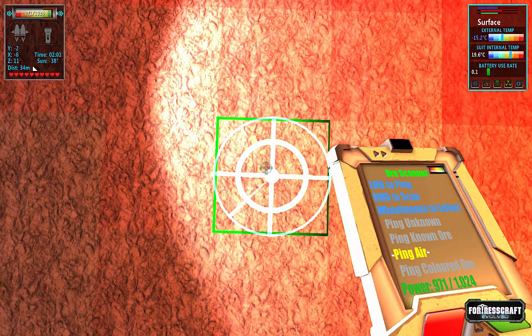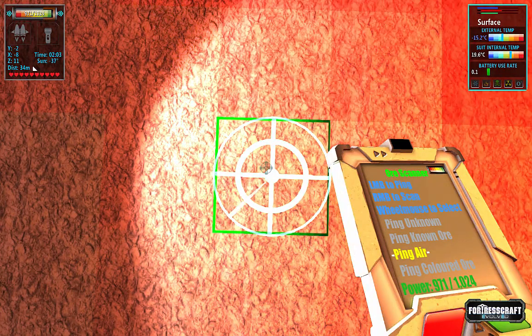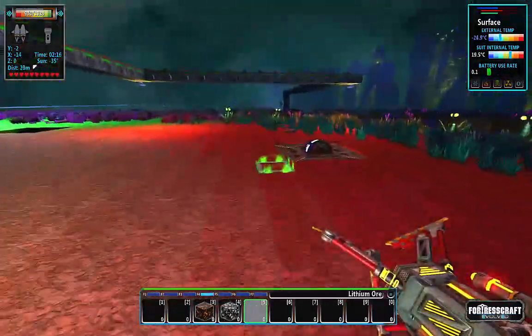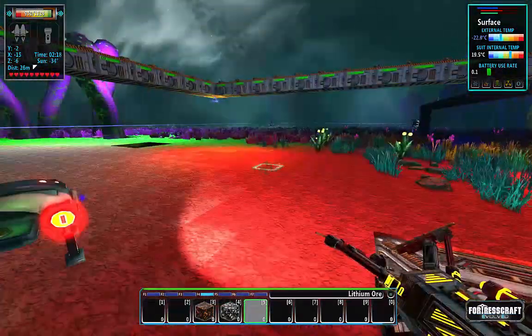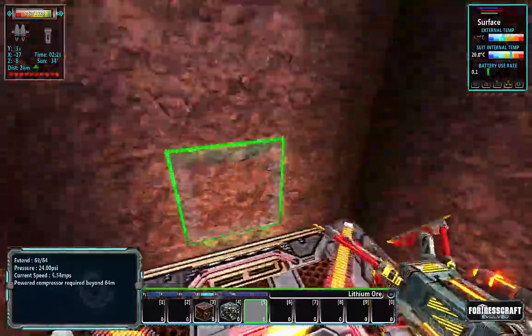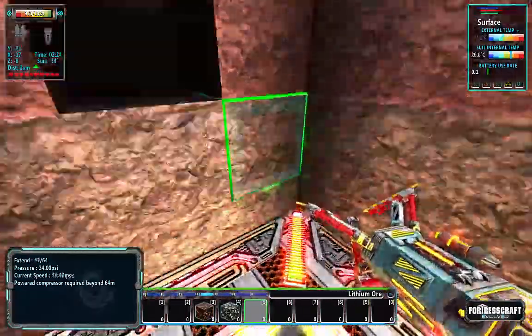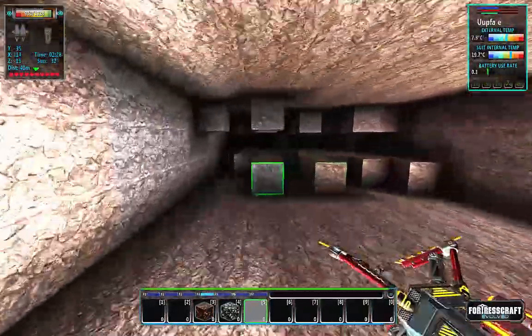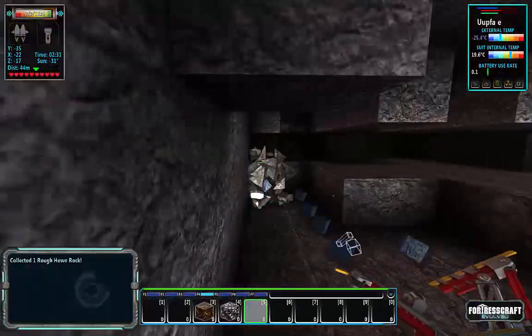Copper is at negative 8 and 11. Iron is going to have to come up, but the other ores — tin and copper — these two need to come down. I could easily find tin and copper; they're some of the most abundant ore on the map.